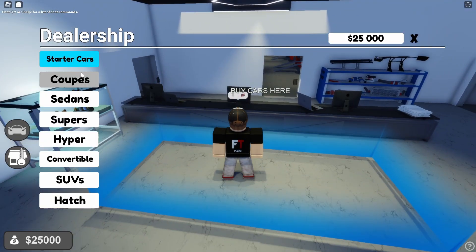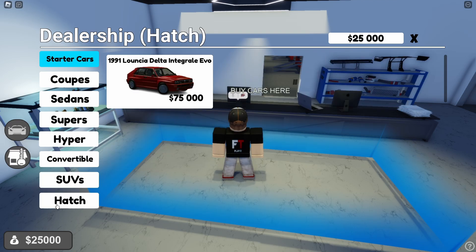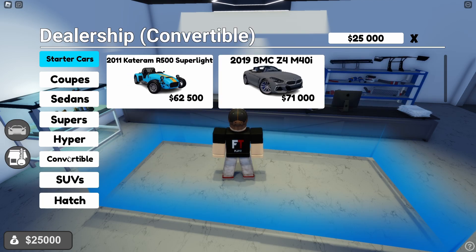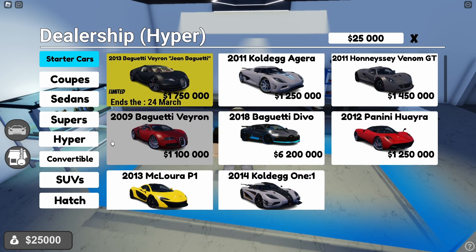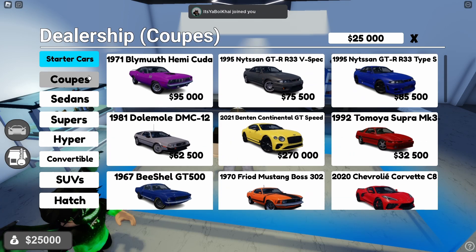In the dealership there are coupes, sedans, super cars, hyper cars, convertibles, and SUVs. Most of them are expensive. The starter cars section has some affordable options, so I guess we're going with a starter car.